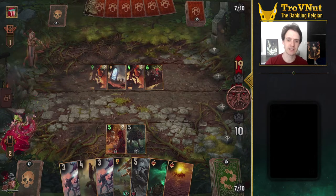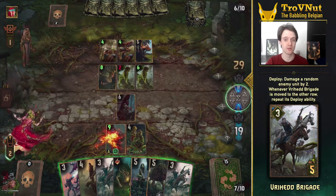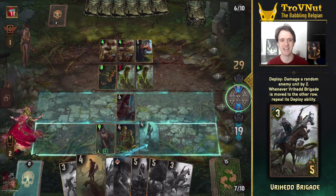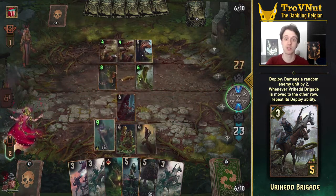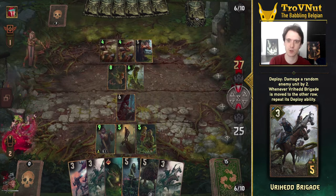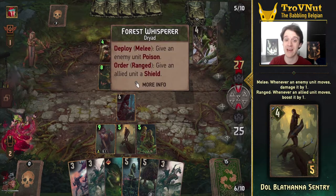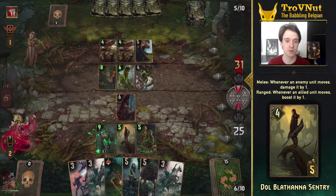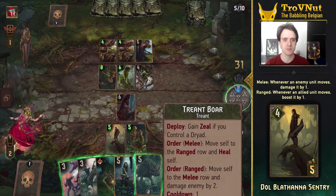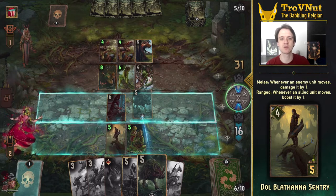First up is the Vryhat Brigade. These damage a random enemy unit by 2 on deploy and repeat that ability whenever they are moved to their other row. Bouncing this card up and down is a great way to generate damage and basically doubles the point gain from your leader ability, Guerrilla Tactic, which lets you move one of your units or your opponent's units to the other row, either boosting or damaging them by 2. Using those 3 charges on a Brigade nets you 12 points in total instead of the 6 you normally get. Supplementing those boosts or that damage are the Dol Blatana Sentries — if placed on the ranged row they boost any of your units that move by 1, and if placed on the melee row they damage any enemy unit that moves by 1 instead.